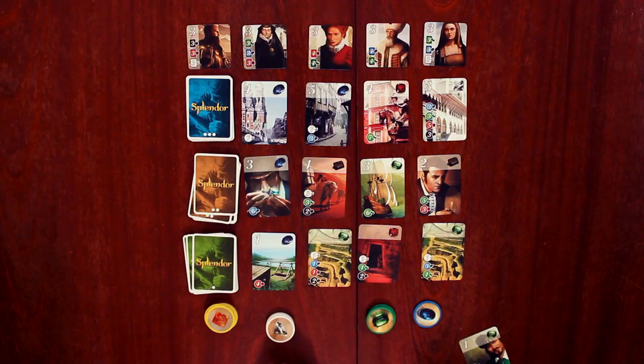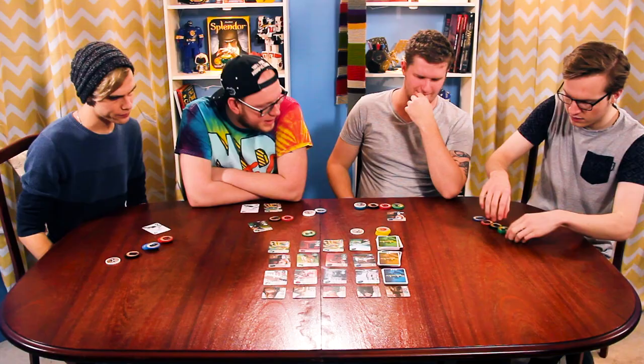Let's take white, green, blue. I'm just going to take white and green because there's no other one to take. How many tokens have you got there? Four, five, six, seven, eight. No. Okay, solid.